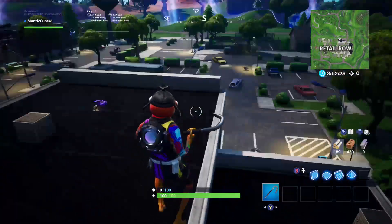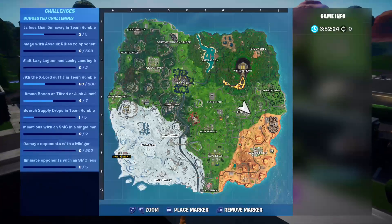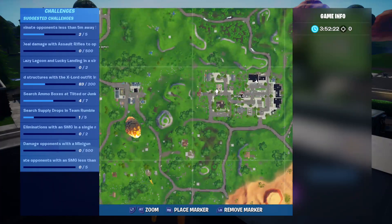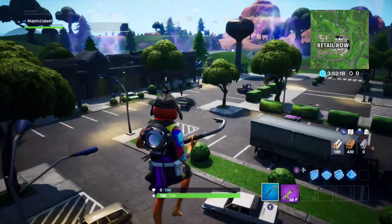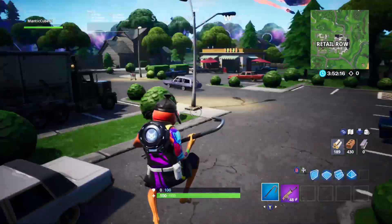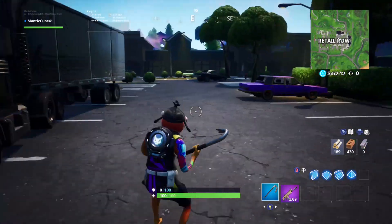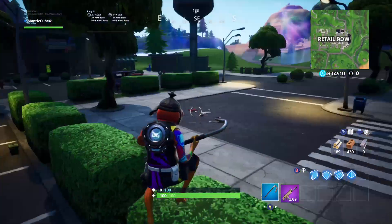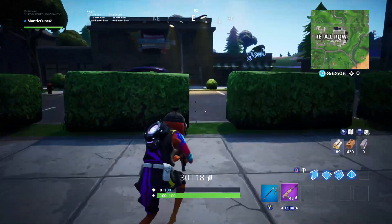We of course got the OG look of Retail Row back, and the only thing different is they added the little rift zone around it, which allows fiends to come out — aka the zombies. I don't know if these show up in Playgrounds, but let's get a quick look. Can't believe we got Retail Row back. I used to not drop here too often, but the fact that she's back is pretty cool.